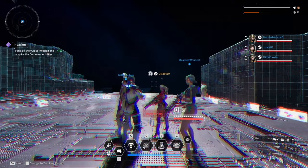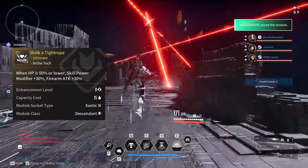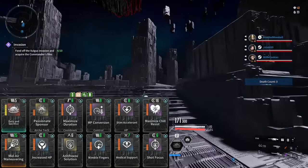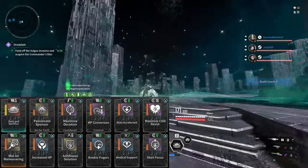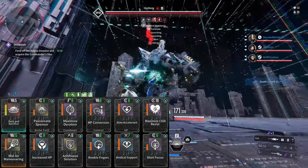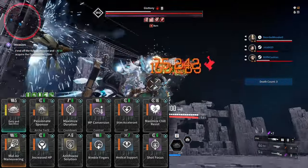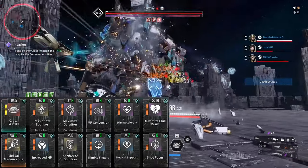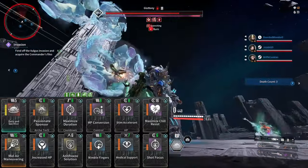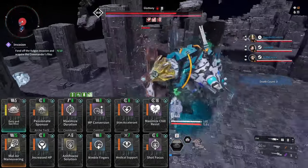Yujin is a great character if you want to keep your team alive while debuffing the boss and ruining everyone's day who runs Walk a Tightrope or the Annihilation set. With this build, we are focused on 100% uptime on Passionate Sponsor for the 75% increase in firearm attack and skill power modifier. That combined with Shot Focus for 15% firearm attack and the Frozen Heart set for extra weak point damage and crit hit rate, you're basically a walking healing totem — if that healing totem also owned a gun. We went with MP Conversion and Nimble Fingers to get a 15 second cooldown on our 4 and maximized duration for 40% more uptime on our HOT, which allows Passionate Sponsor to keep rocking.